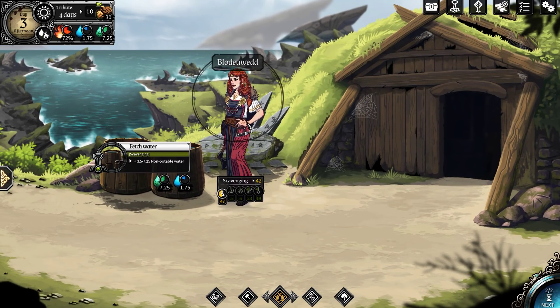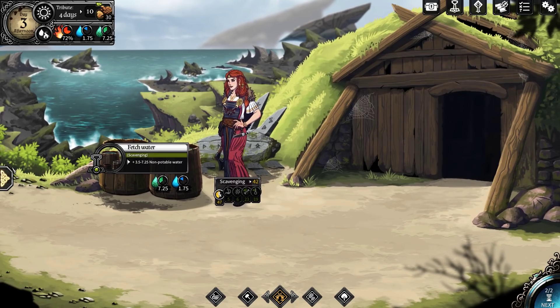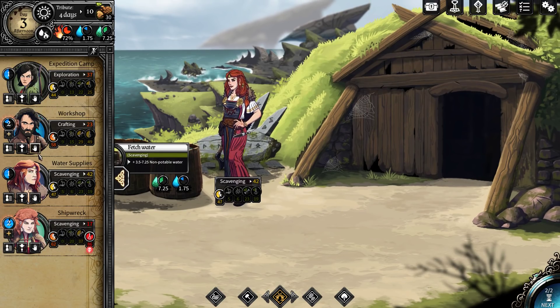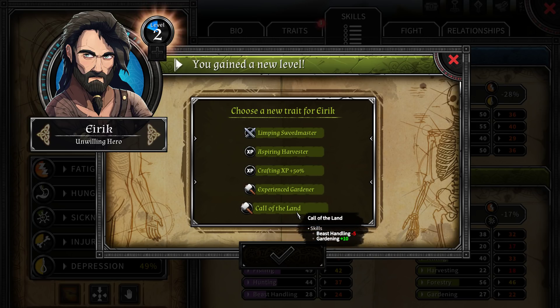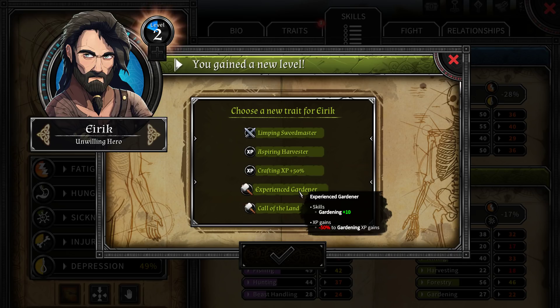Let's take a look at giving her some items because she is in a pickle right now. We can raise stats here - I did not realize that was a thing. New traits available: Limping Sword Master gives minus one AP and minus two initiative. Aspiring Harvester gives minus 50% scavenging XP but plus 100% harvesting XP. Crafting XP gives plus 50% to crafting XP gains. He's already a forester - let's make him an experienced gardener, yeah? A renewable food resource will be good.